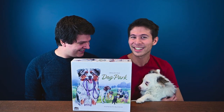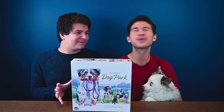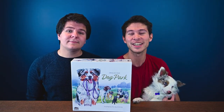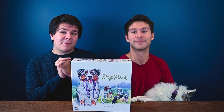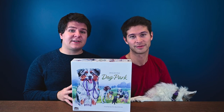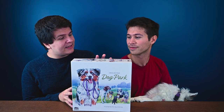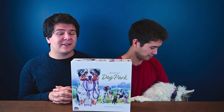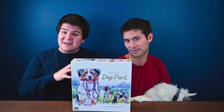So today we want to talk about Dog Park. Dog Park is designed by Jack and Lottie Hazel and illustrated by Holly Exley, Dan May, and Kate Avery. It's published by Birdwood Games and it's coming to Kickstarter September 14th — we'll throw the link down below. Note that everything you see in this video is a prototype sent to us by the publisher and is subject to change, so make sure to check out the Kickstarter project.